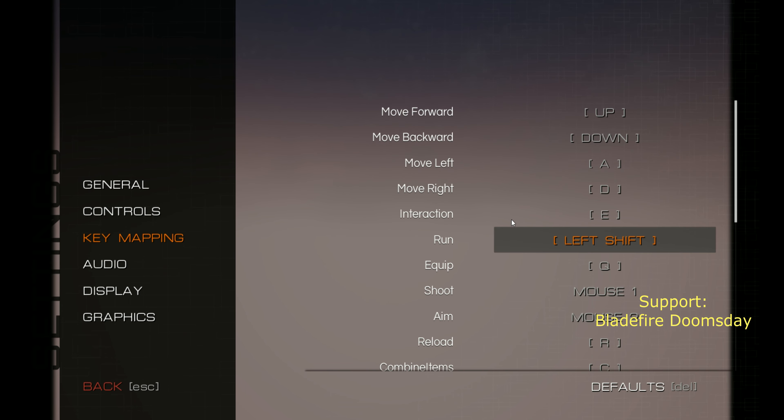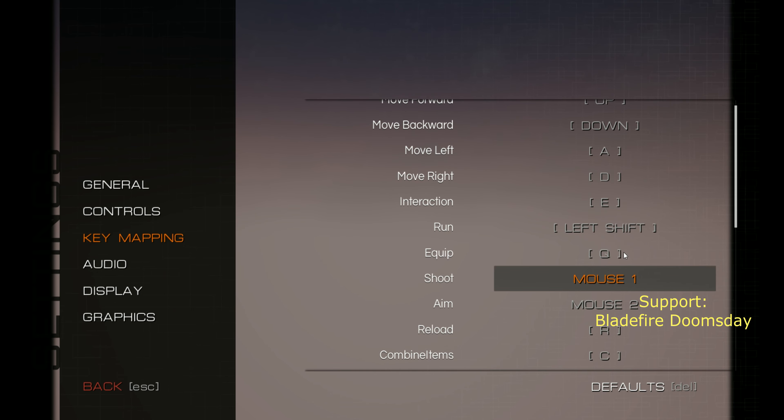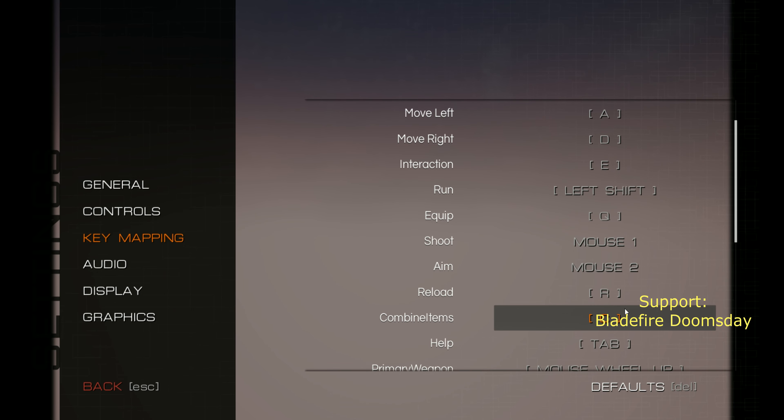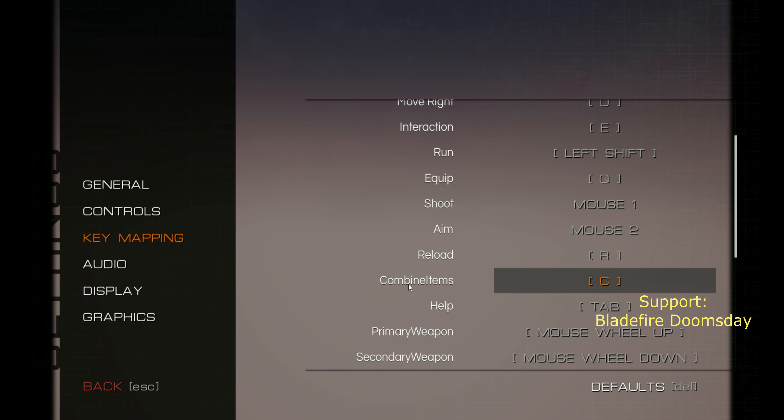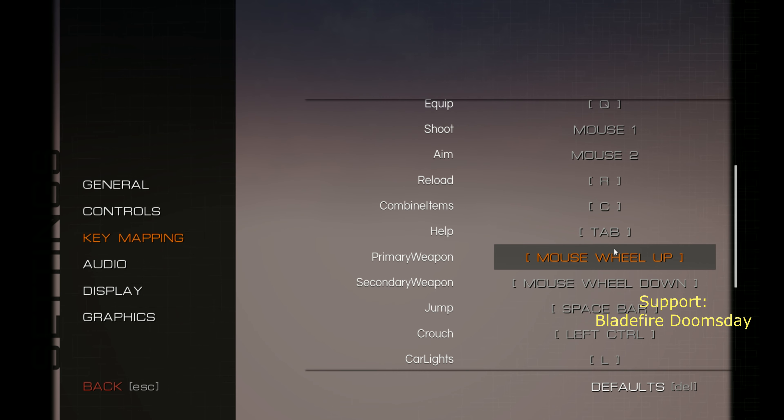So movement: run is shift, Q is equip, shoot, aim, reload, combine item. Combine items? R and C. It's quite far.